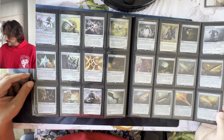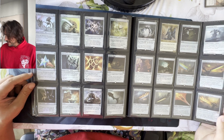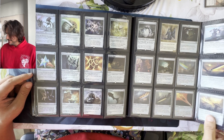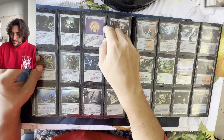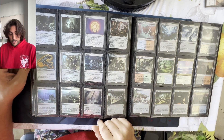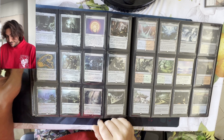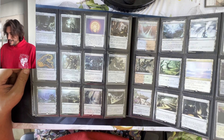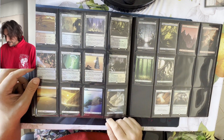I think the first sword came in Scars of Mirrodin. We have the Sword of Body and Mind, Feast and Famine, Fire and Ice, and Light and Shadow. I'm assuming in one of the next master sets we get all ten swords, which would be really fun. And then Special Arts — Walking Ballista, very played and beautiful. I'm going a little fast turning pages because we still have to go over every variant, and trust me, there are so many.